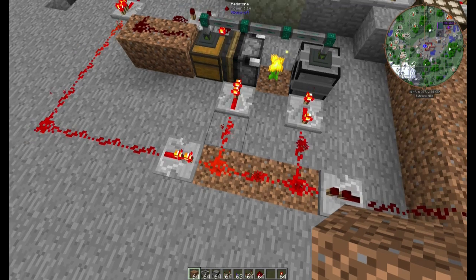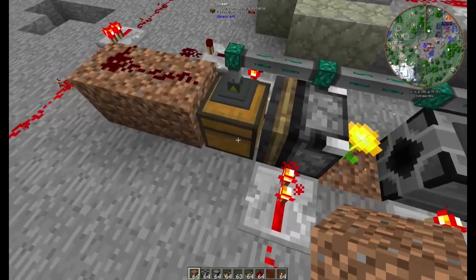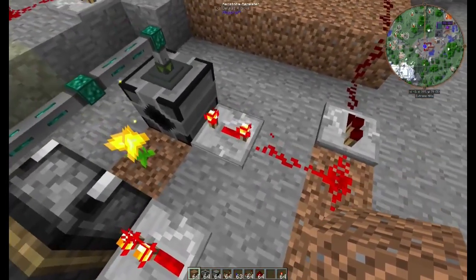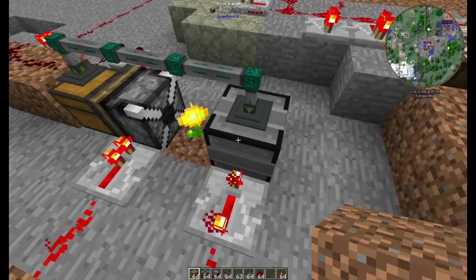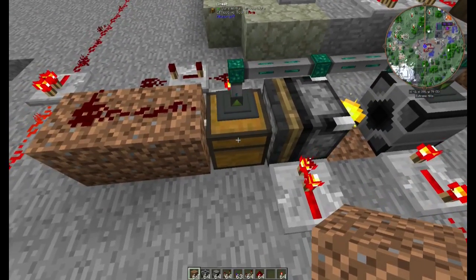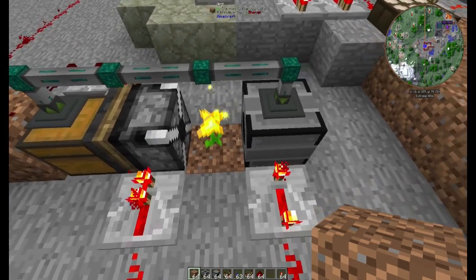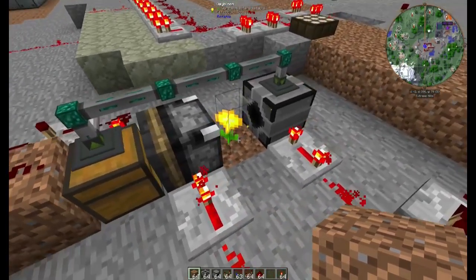Wenn eine Einschaltung funktioniert, passiert als allererstes Folgendes: hier hinten an diesem Blockbreaker wird gebrochen – zack, weg ist das Ding. Landet hier hinten in der Truhe. Nach einer ganz kurzen Zeitverzögerung, die die Pflanze ja braucht, um weg zu sein, kommt hier hinten das Signal über diesen Repeater mit einer Verzögerung bei dem Blockplacer an und der platziert die nächste Blume – in diesem Fall wäre das gleich eben die Nightshade. Die Blume war ja hier abgebaut über den Blockbreaker, landet hier in der Truhe und soll dann hier rüber kommen, aber sich natürlich in der Reihenfolge nicht mit der anderen stören. Also, die muss erst raus, bevor die andere reinkommt.